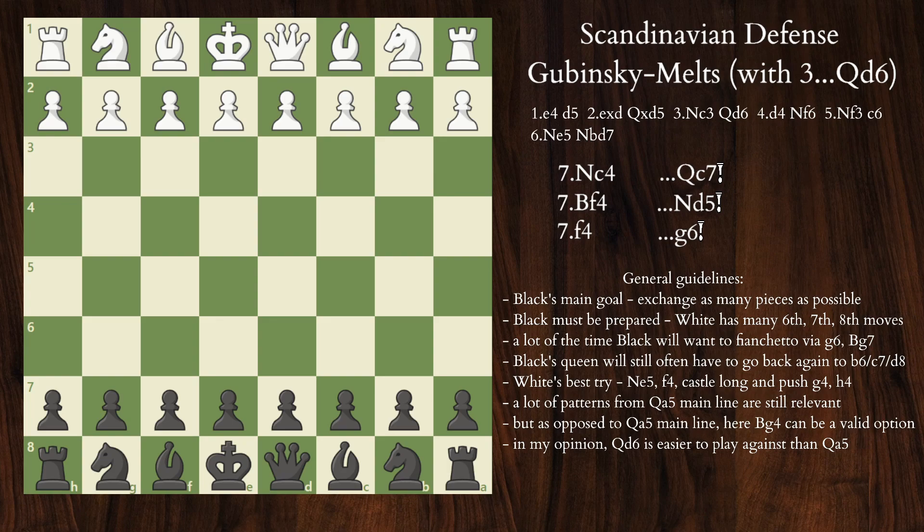Greetings to my fellow peaceblunders, and welcome to my second video in the Scandinavian Defense series, this time covering Qd6 on move 3, also known as the Gubinski Melds Defense. If you're looking for some Qa5 material, go to my previous video — the link will be in the upper right corner. Although we're looking at things from Black's perspective, I'll be offering a balanced view and providing the best moves and ideas for both sides, so this video should be useful for learning how to play both the Scandinavian and against it.